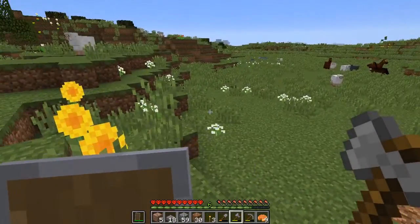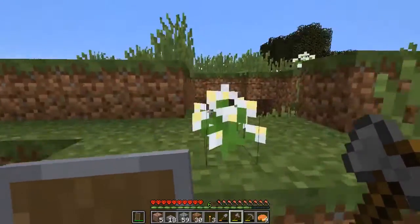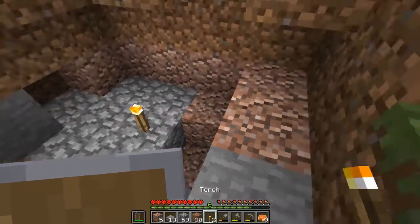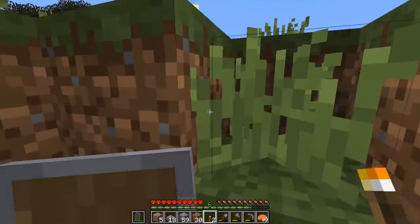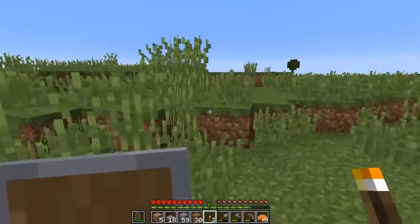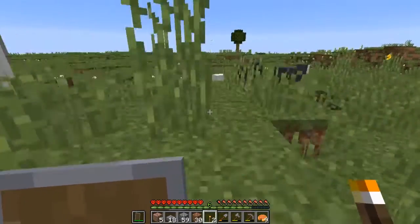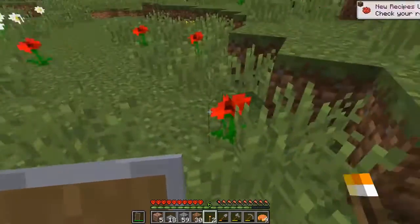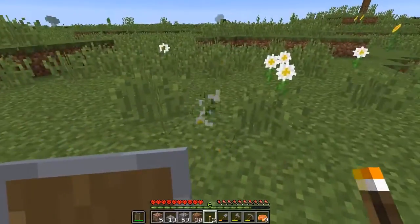It'd still be nice if I could get a horse or something like that, but unfortunately I'd need a saddle for that. Oh yeah, this area here — I'm going to light that up to make sure that it doesn't turn into a monster haven. I haven't done all that much exploration in this world. We've got sheep of a couple of different colors here and some poppies. I'm going to grab a few of these poppies.